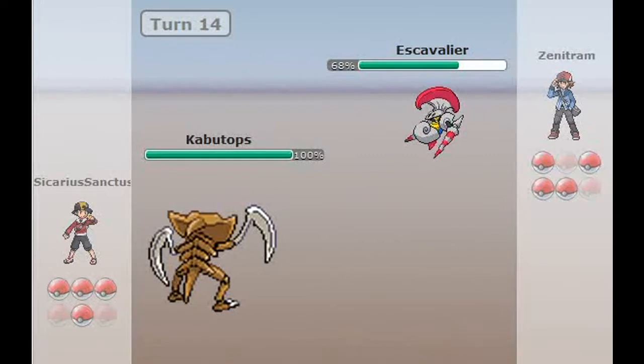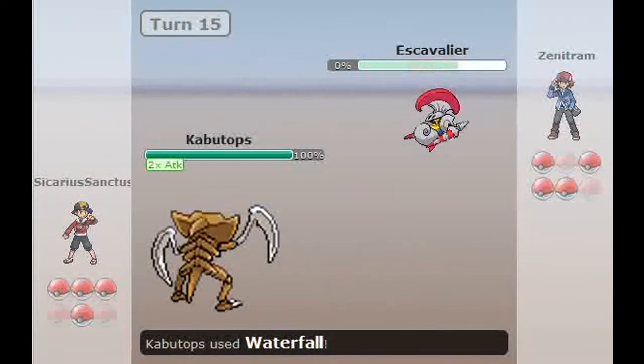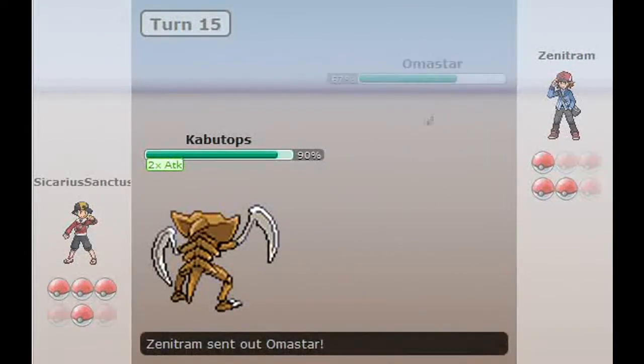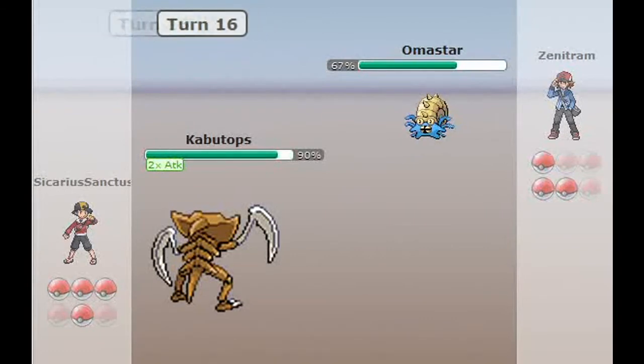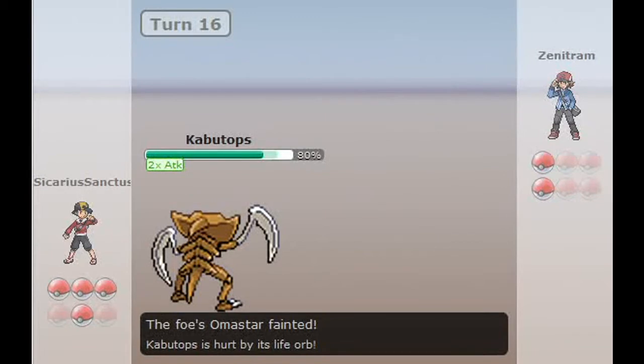I'm going to send in my Kabutops and Swords Dance on his predicted switch. I go for the Waterfall, take down Escavalier. Here comes the Omastar. I go for the Stone Edge — I'm thinking I'm going to be able to sweep with this Kabutops. I got the doubled-up attack and he doesn't have too much left.